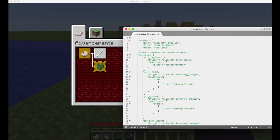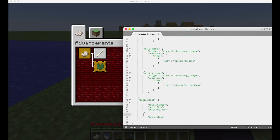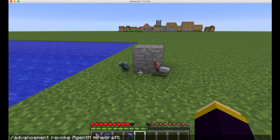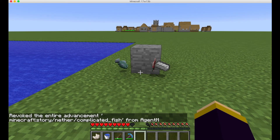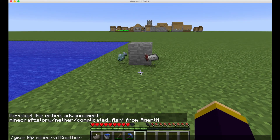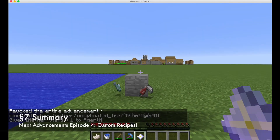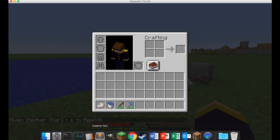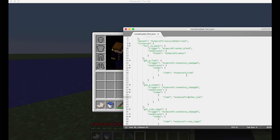That's how multiple requirements work and how you swap between them. You can change the stone condition to 'nether star', reload the world, revoke the advancement, then get a nether star and complete it. That's the final episode on advancements — I showed you the wiki page to see what triggers are available and how requirements work.